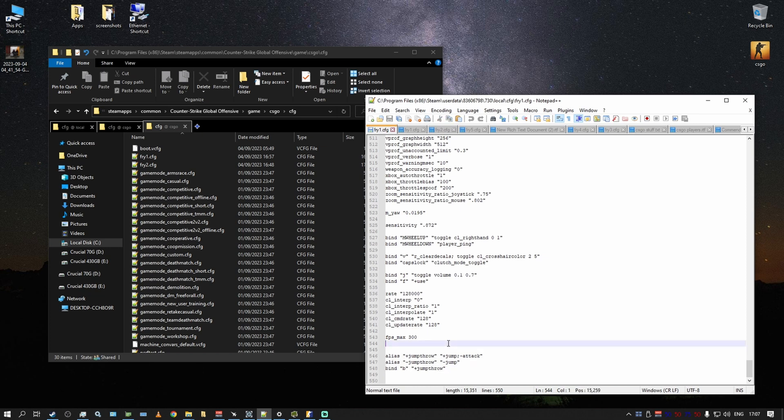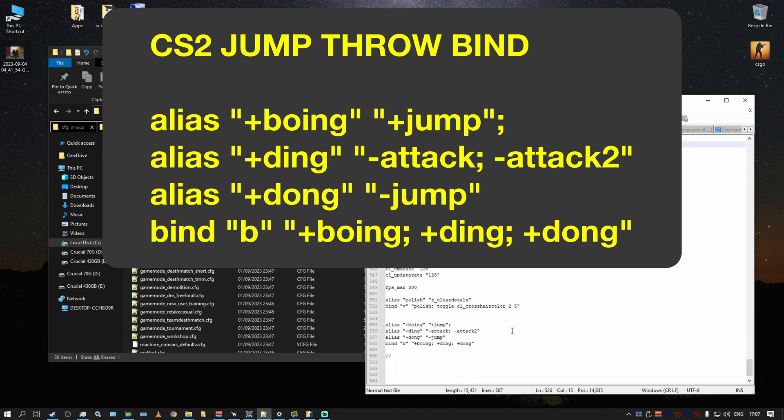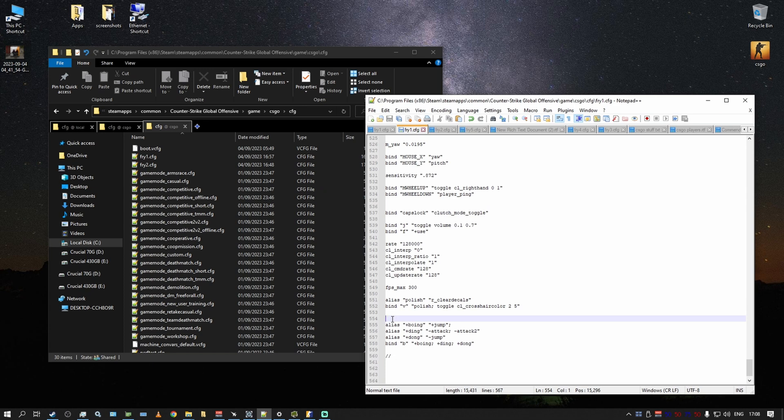Fear not — there is an actual alias for jump throws and it's amazing. Jumping in CS2 by default is inconsistent for throw timing. The consistent alias is called 'boing': 'alias boing jump; +attack; +attack2; dong'. I don't know who discovered this but I'll include it in the description. This is your jump throw bind and it works perfectly with absolutely no problems.